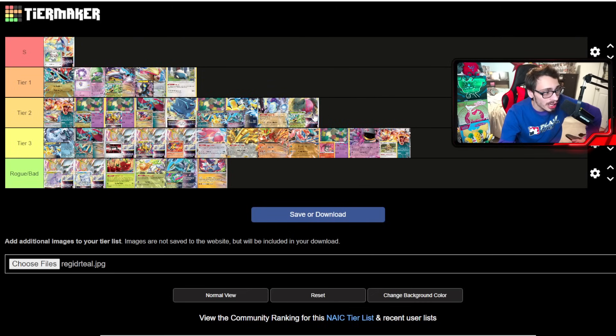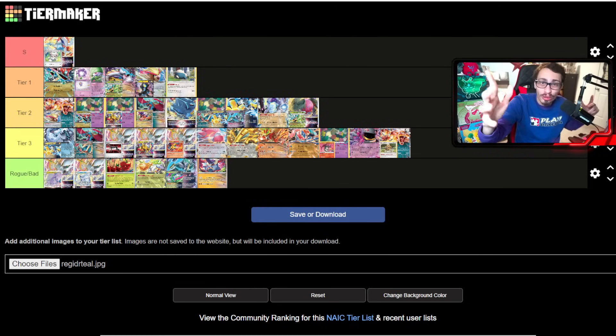Regidrago is a cool deck — I'll put it at tier two for now. It's actually doing decent in online tournaments. The deck can easily get a turn two Dragapult off, which is something to respect in this format. It has a lot of options too: Noivern, Goodra, Giratina, and I've even seen Raging Bolt in the deck. Regidrago with Teal Mask Ogre Pawn is a cool concept — a Miraidon-style deck where if it sets up it goes off. I wouldn't count it out.